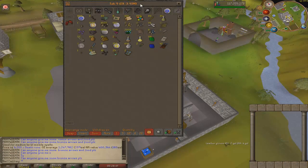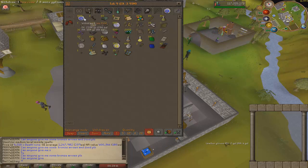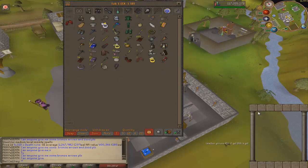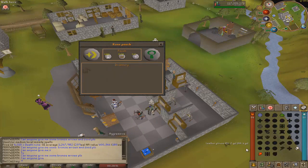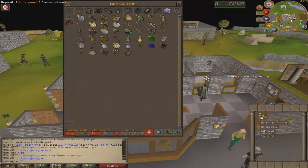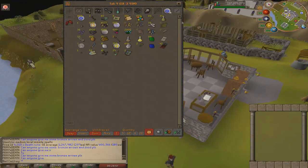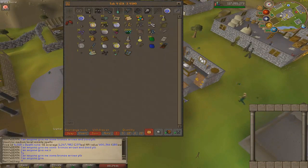Here's how the loot tab is looking — about 4 mil right now. We have a decent amount of Zora scales and a bunch of miscellaneous runes, but I'm gonna save all those runes because I use them for vengeance at Zora and barraging for slayer. We're better off holding on to those. What I'm gonna do now is sell off this loot tab and go try and solo Cerberus.